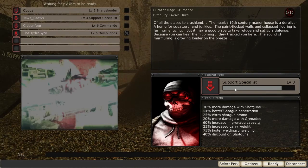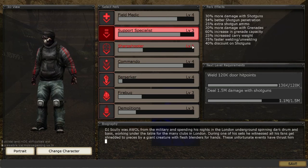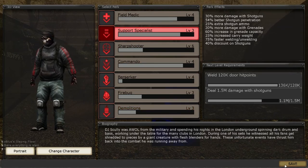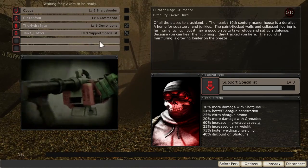I'm going to use the support specialist because I feel like I haven't used this class that much before in the past. Hence it's only level 3 and most of my stuff is like level 4, level 6. My sharpshooter is level 6 because obviously I played it more. Pretty much support specialist, firebug, and demolitions man I haven't really played with much. So I think I'm going to start playing those classes instead.